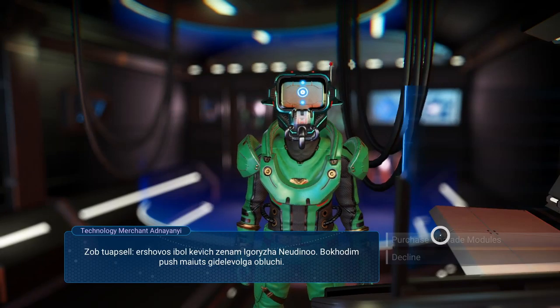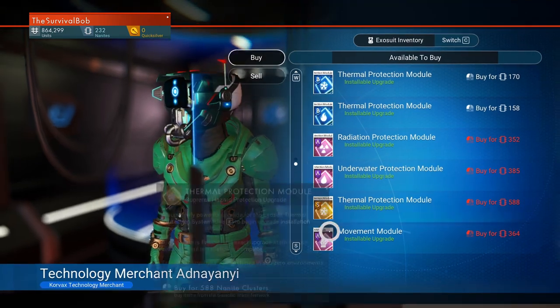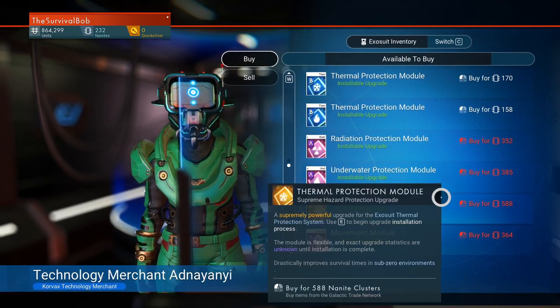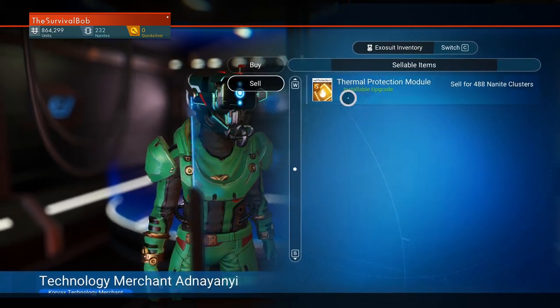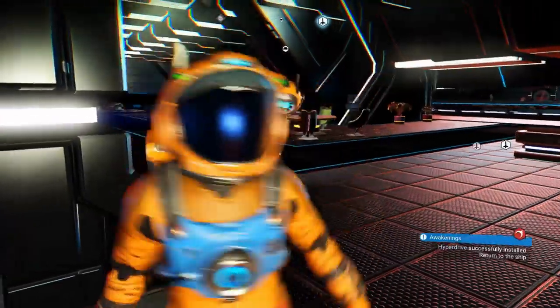Let me sell this real quick. We're going to hit purchase because they don't give you the option to sell from there. Thermal protection — I can buy it for 5.88 million, and they'll pay me 4.88 million. I'll take it. I'm up to 700,000 units — nice.